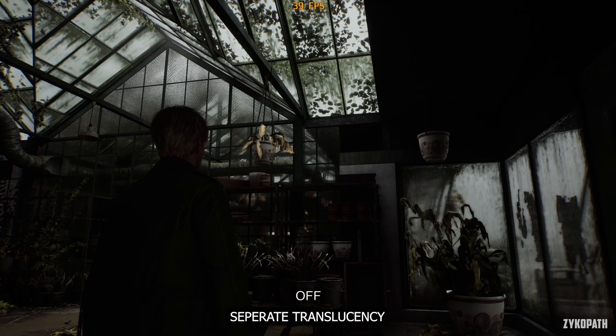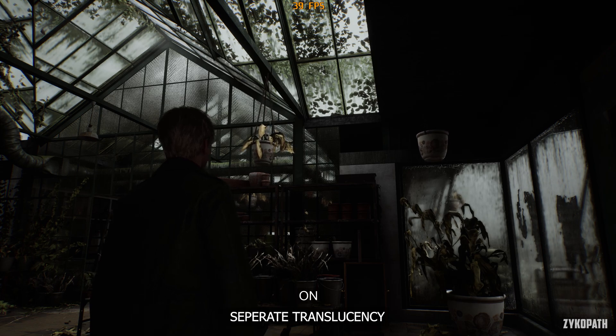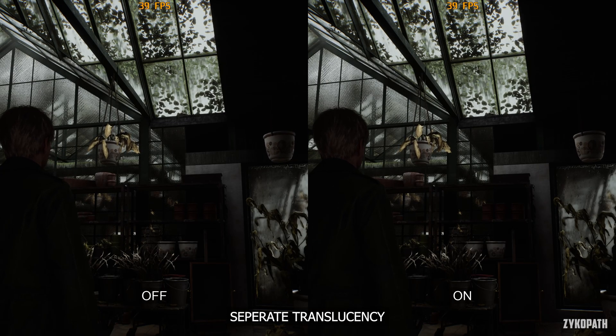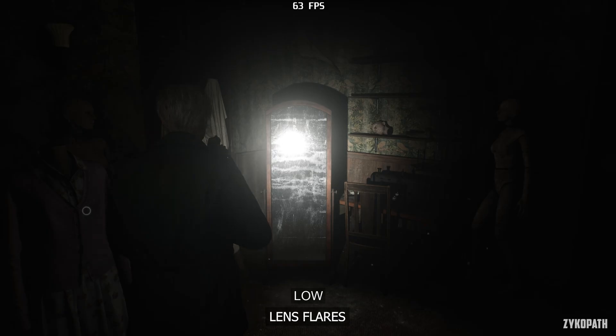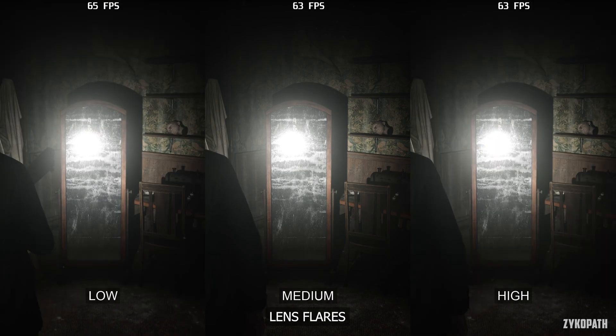The separate translucency setting doesn't appear to make any difference in terms of image quality or performance — either the impact is unnoticeable or the setting is broken. The lens flare setting is very subtle and it's very hard to tell the difference between the options. Since it can't be turned off, going from low to medium has a small difference, while high looks the same. Performance doesn't seem to be impacted, so use high.